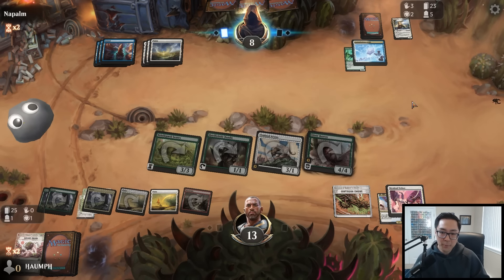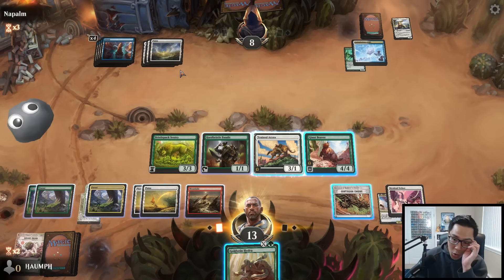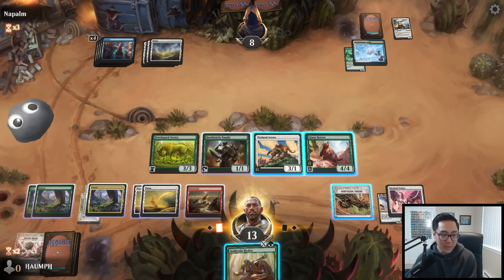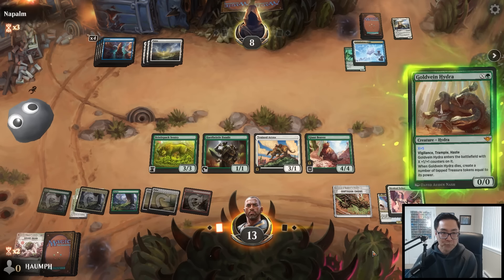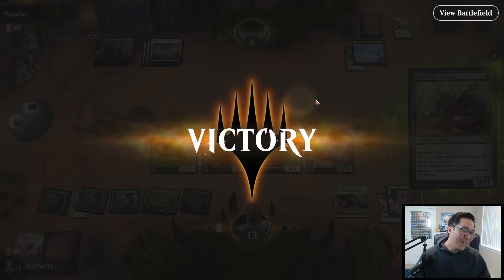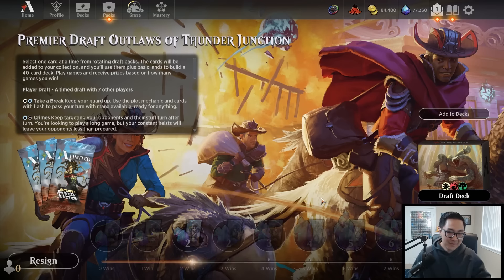I'm going to do this for five mana to play around the two-mana counter spell. Was that a good draw? Alright, mythics for the win - bomb bomb bomb! Let's keep it going.